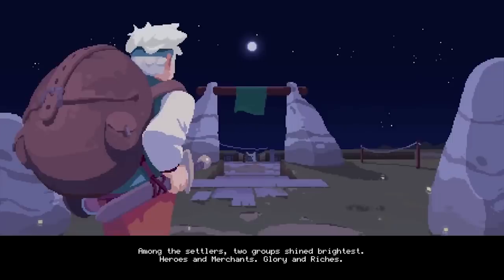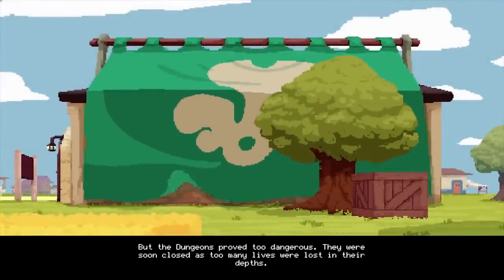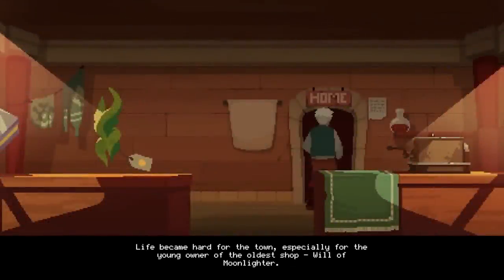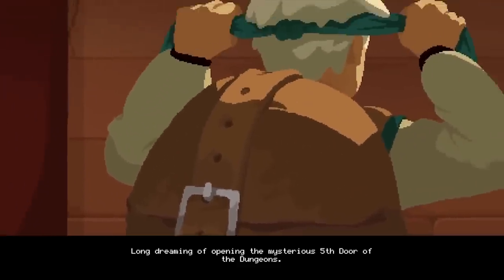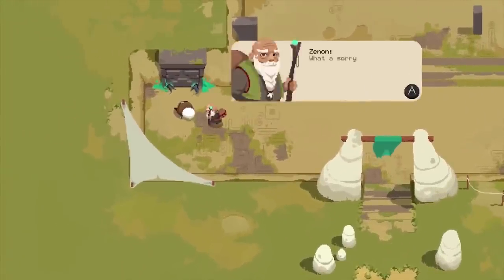Moonlighter is all about a man called Will. This merchant wants to step out of the limelight and become a hero. During the day, he has the Moonlighter store to run, while at night he travels to devious dungeons and collects items to sell. Will isn't just thinking about personal gain, but also out of pure curiosity — he wants to know what secrets hide behind the walls of the mysterious underground structures. The town's elder, Xenon, is not keen on Will's antics, but grants him the basic tools he needs to make his dream come true. This is where Moonlighter truly begins.